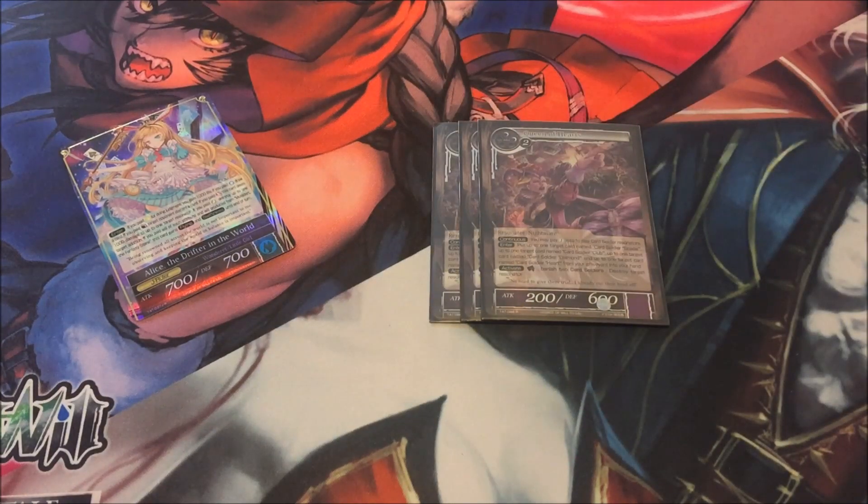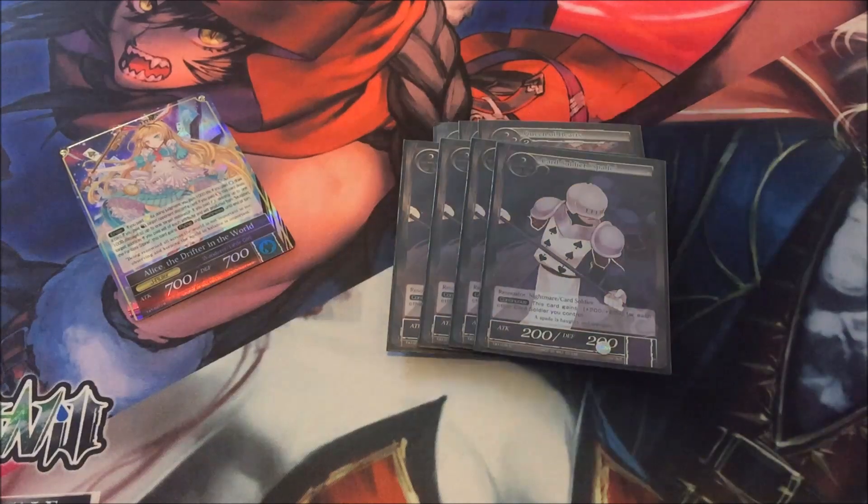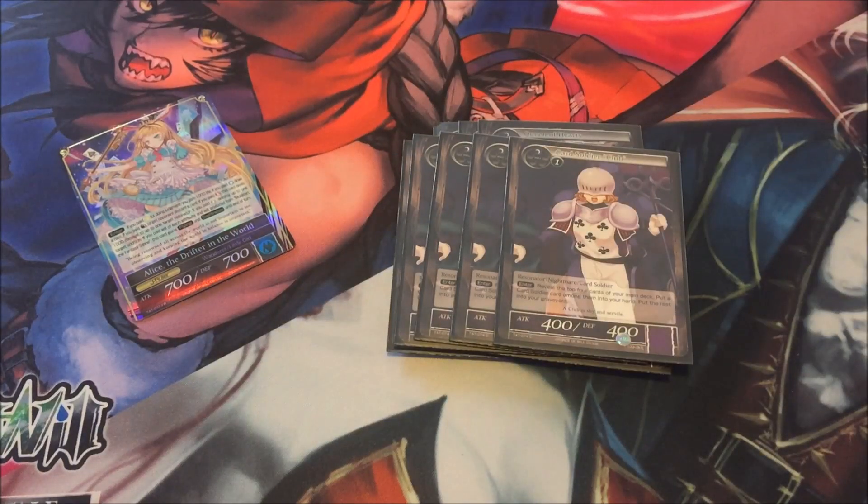Starting off with the Card Soldier engine, I run three Queen of Hearts. Queen of Hearts allows you to banish two Card Soldiers to destroy a target resonator when she enters. You add one of every Card Soldier from your graveyard to your hand, and she makes them all cost one less to summon. Then Four of Spades — he gets +200/+200 for every Card Soldier, so he's the main beatstick of the deck. Card Soldier Club — four of them — because when she enters you look at the top four cards of your deck and can add a Card Soldier among them to your hand.